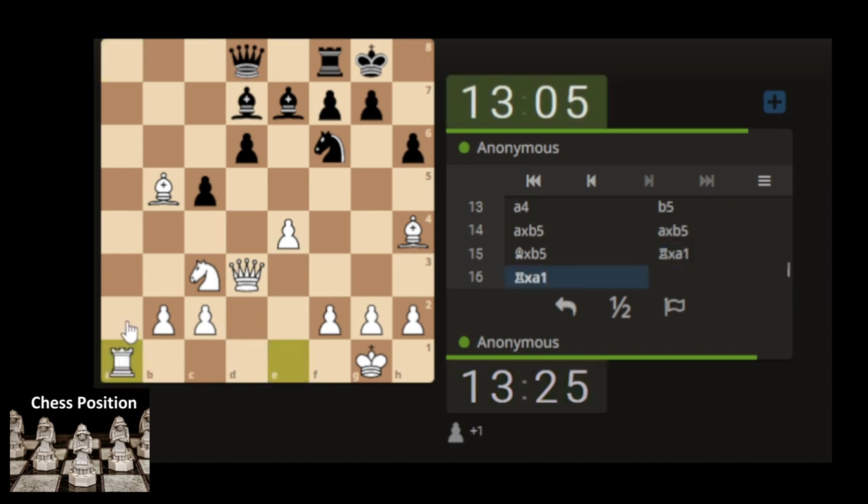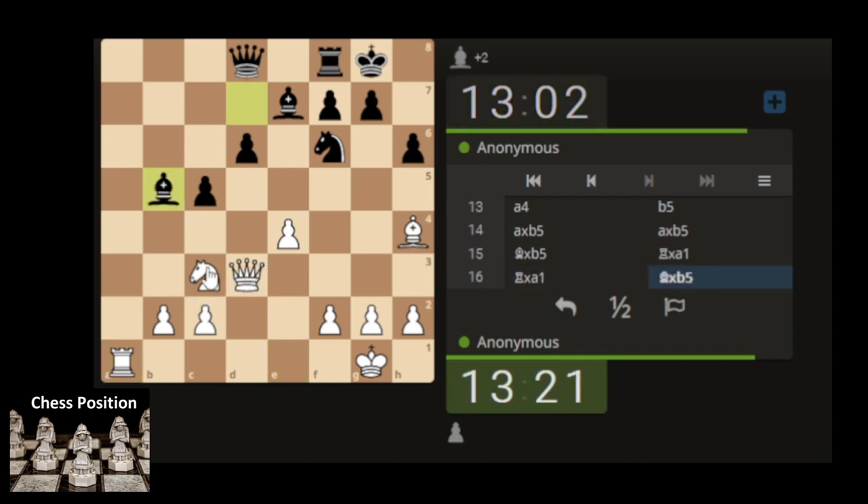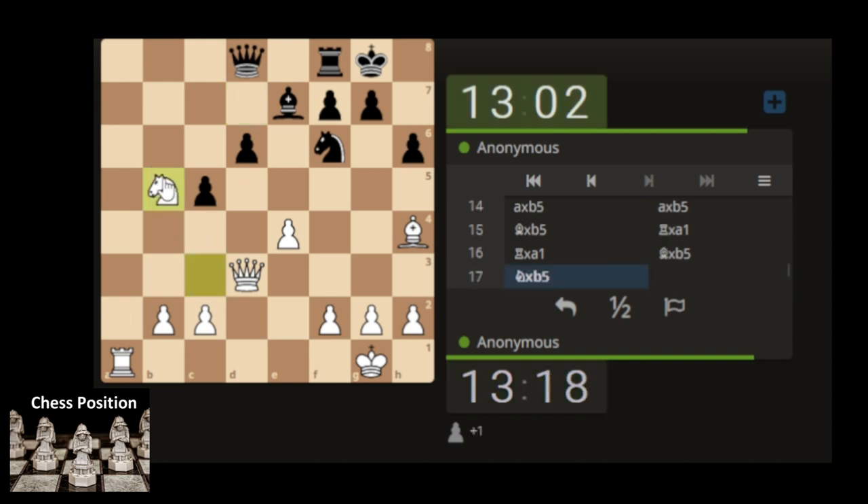Let's grab the rook. 2-2 — take with the knight or the queen, take with the queen, take with the knight. Knight's got to be moving now, wants to get rid of the bishop. 2-2, but then we're going to be not really defending the bishop, because we can't take — because the queen will take.